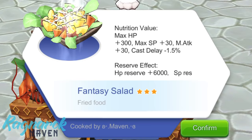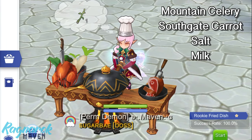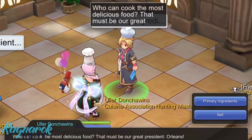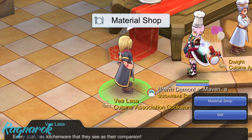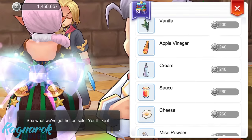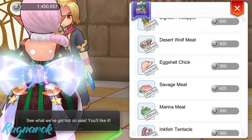Let's start with a relatively easy one, the fantasy salad. You would need the frying cookware and the following ingredients: mountain celery, Southgate carrot, salt, and milk. The Southgate carrot along with the other primary ingredients can be purchased from the primary ingredients NPC. The salt, milk, and other spices can be purchased from the materials shop NPC. And finally, the mountain celery and other rare ingredients can be purchased from the rare ingredients NPC.